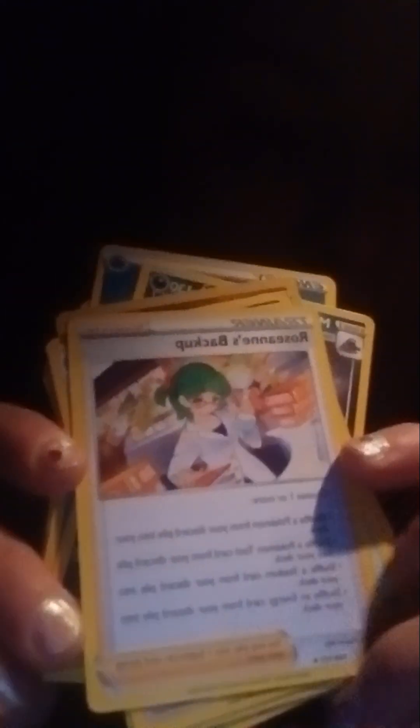This one has a white code card too. Sorry, that's why it was sitting on the shelf for three years. They do Reverse Holo Realu, and a Muk. Torkoal. Roseanne's Backup — that's a good card. Well, no hits this time.